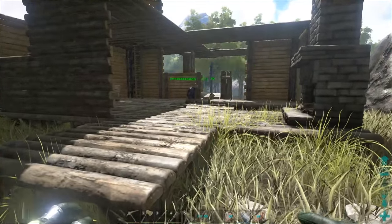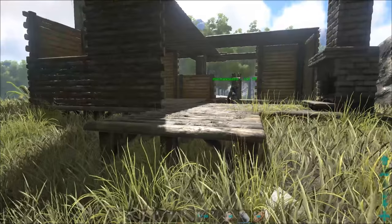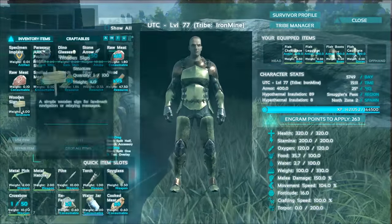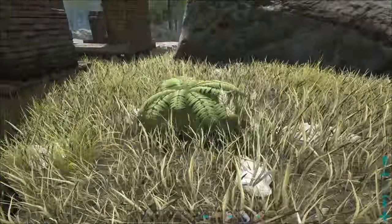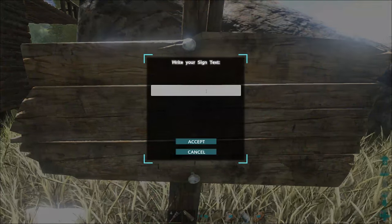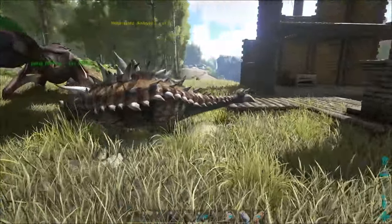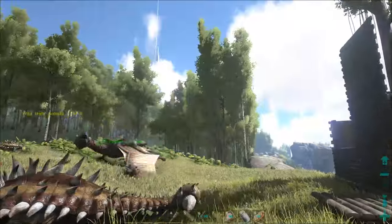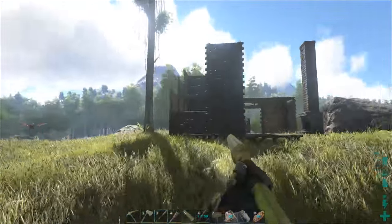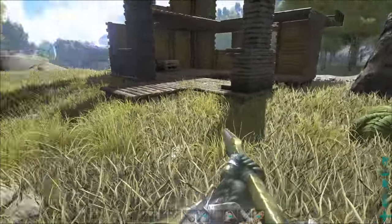I'm gonna do one more - got two more left in my inventory. Nothing at all. Maybe there's a little bit of a buffer. I'd like to try near this fireplace again. If we could get a tree like that last one near this fireplace, that'd be so nice. But I don't know how far away to stand - I got two left, so I'm just gonna give it a go.